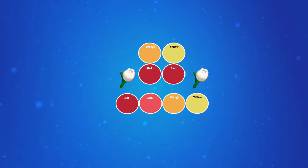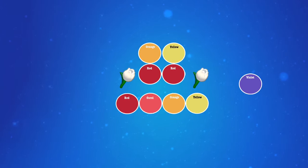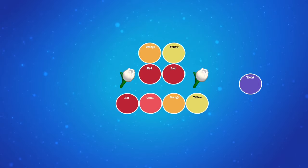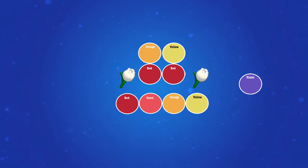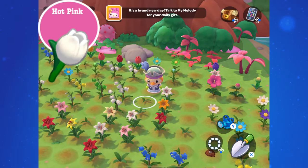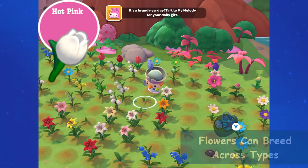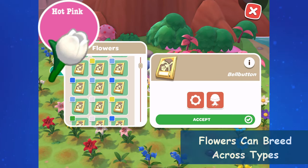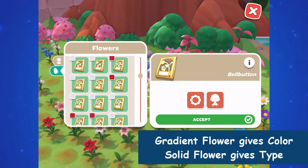For tulia: combine red and yellow to make orange, and orange and red to make coral. However, instead of white, tulia has violet as a default, and right now we haven't been able to combine violet with any of these colors to make new colors. So for tulia we only have red, coral, orange, and yellow.